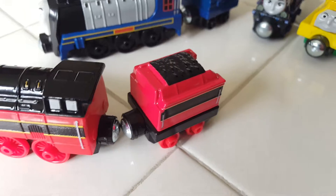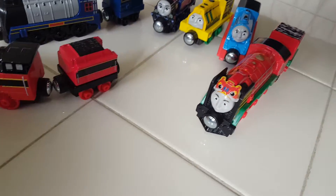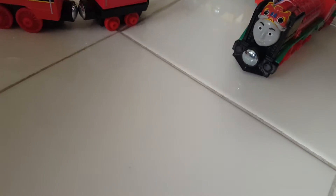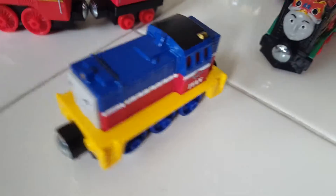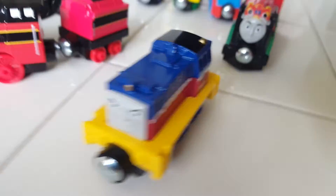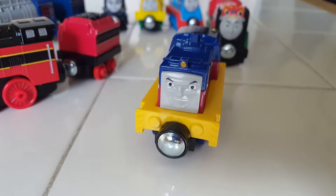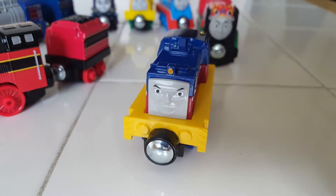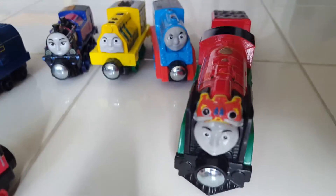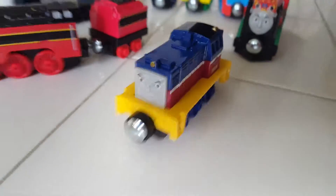He's got his coal tender. Park him up. We've got another one coming in — Ivan! Ivan, bring him in so we can see him. He's got his name on the side, he's got some cool details. What's his face? Square — that looks like a very shiny Ivan face. He's got yellow buffers.